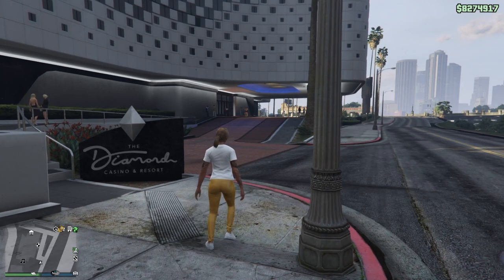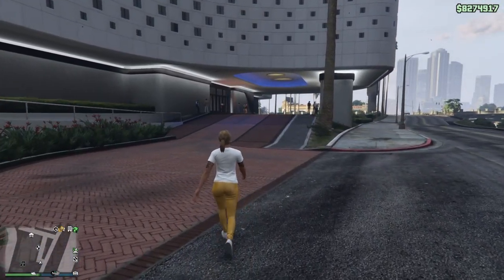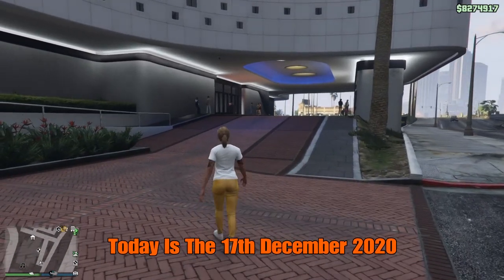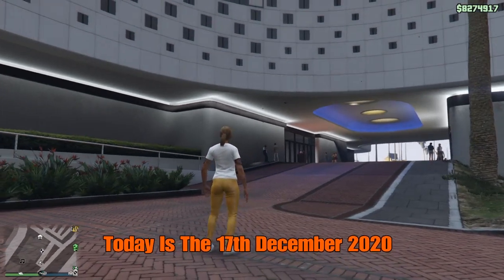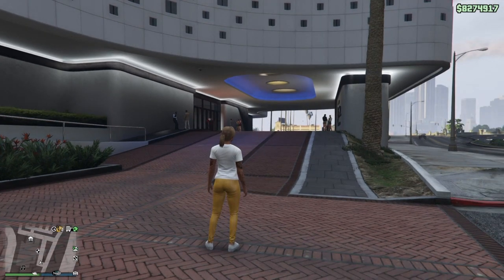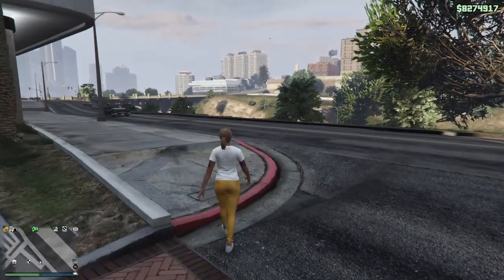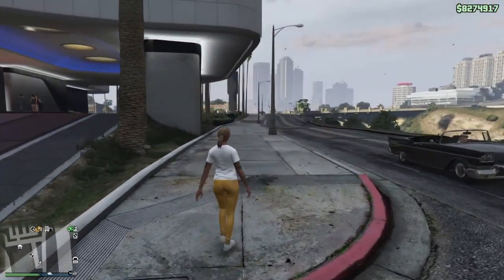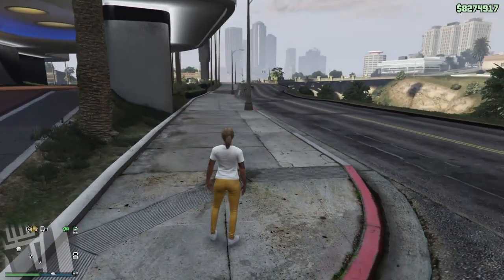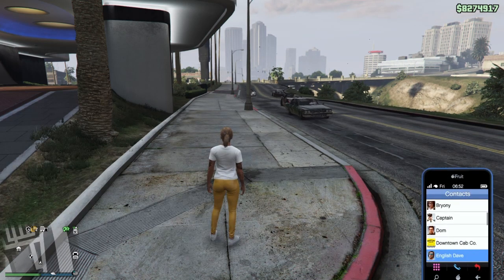Welcome back to another stream. I'm going to quickly show you the easiest way to spawn yourself a Dubster 2. I've been getting loads of messages saying that when you call Miss Baker at the casino, the Dubster 2 she gives you doesn't show. Since we've had the update from Rockstar with the new heist, the Miss Baker problem has been fixed. All you've got to do is have yourself a penthouse at the casino, come to the casino, and call Miss Baker on your phone.